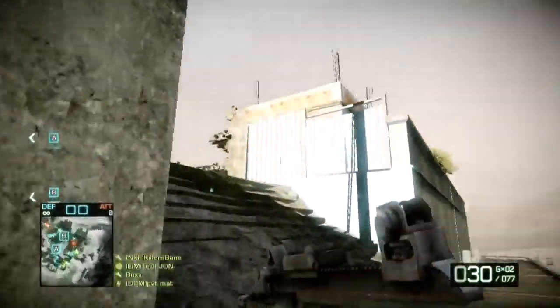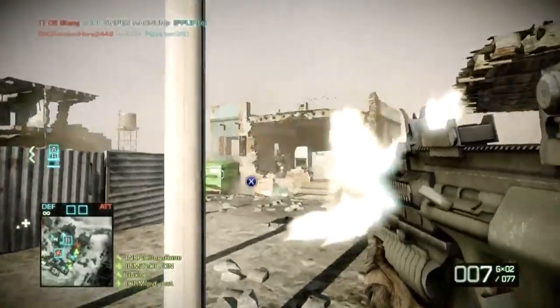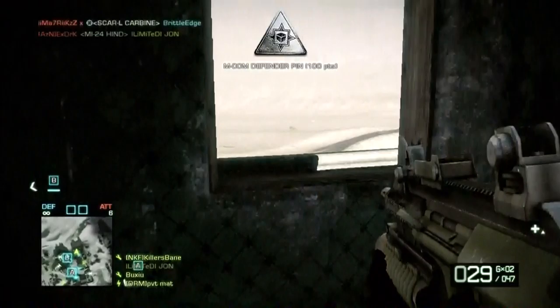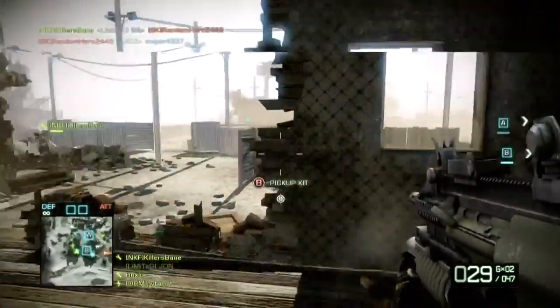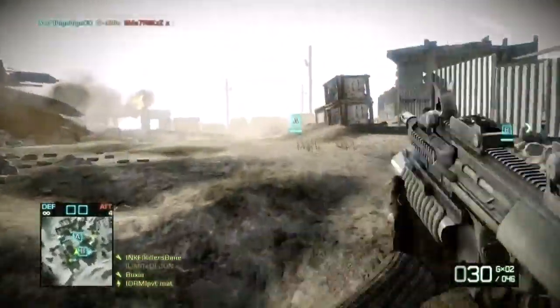The AUG Assault Rifle has a maximum damage of 16.7 per bullet and a fairly high rate of fire at 700 rounds per minute. These factors make the AUG a high powered killing machine for those who can handle the gun's medium recoil. The AUG is a great weapon, but one that you will have to adjust to, as it feels very different from all the other assault rifles in the game.